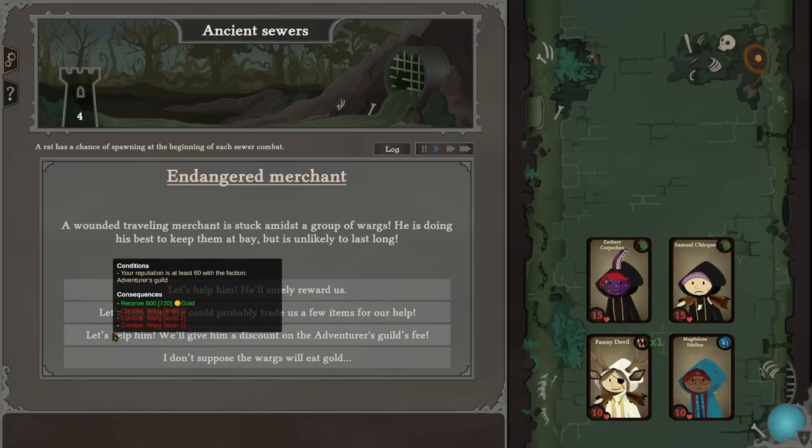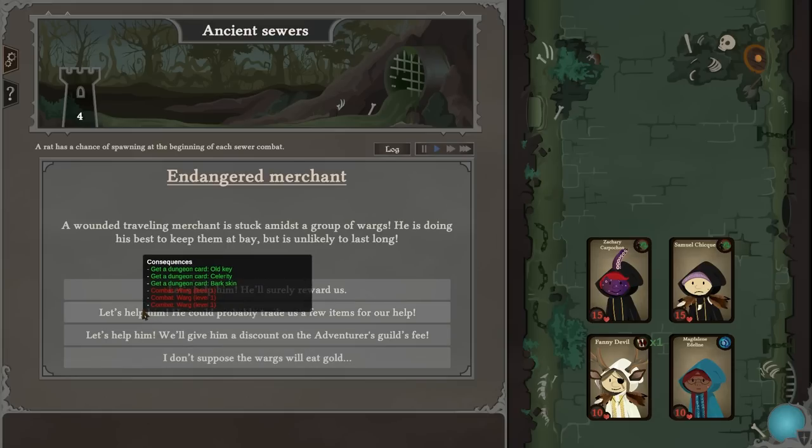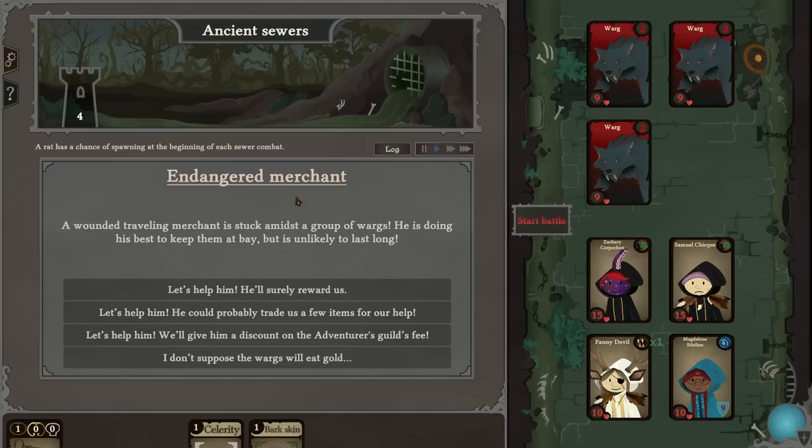Our reputation is at least 60 with the adventurers guild — that's a lot of money. Don't suppose the wogs will eat gold. I could just let him die and get everything. We'll help him — let's get it.